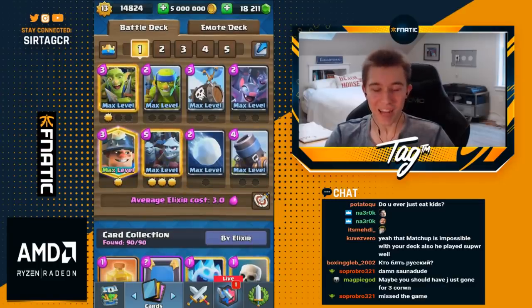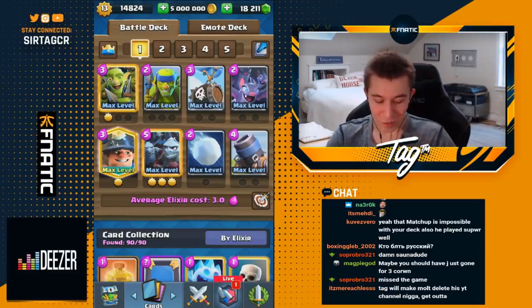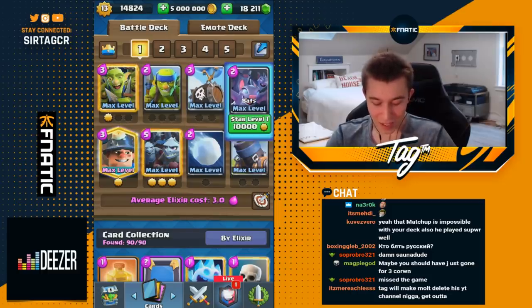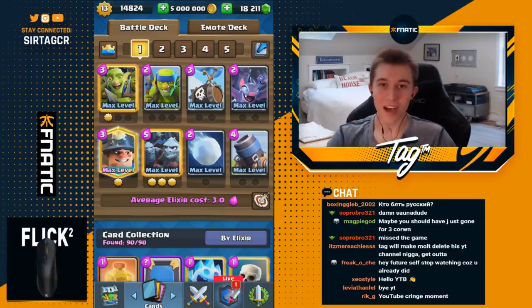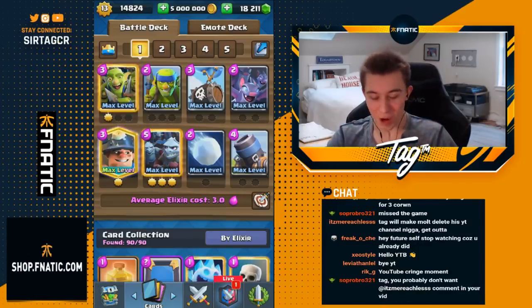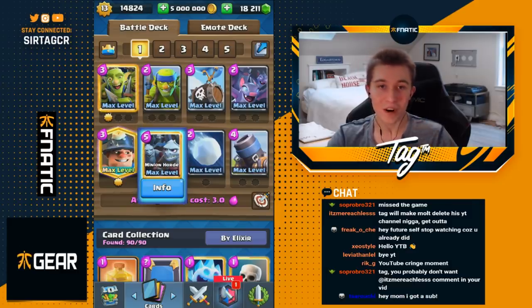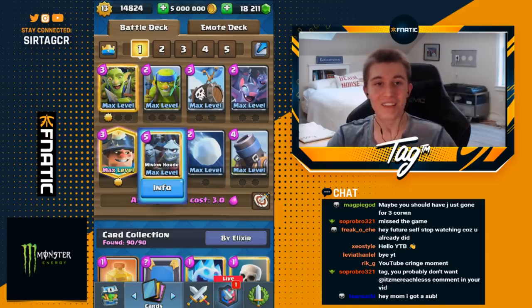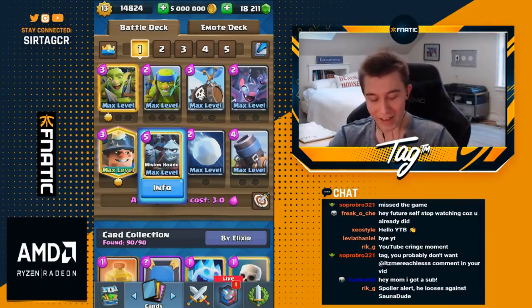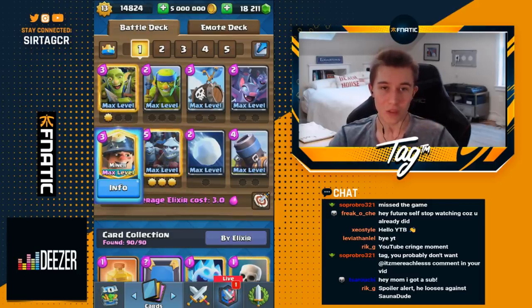Hey, what's up guys? It's Jake at KaTag and today we're back with a very fast cycling Snowball Mortar Bait deck. We have a very fast cycle with the Spear Goblins, Skeleton Barrel, Bats, and Goblin Gang — all two or three elixir cards with no big spell, so you cycle much faster. I love this deck because it incorporates the Snowball, one of the most underrated spells in the game, and also Minion Horde which is underappreciated. Check out this deck for 12-win grand challenges or the ladder — it's very free-to-play friendly with only one Legendary. Let me know how it works for you in the comments.